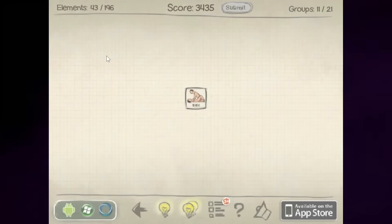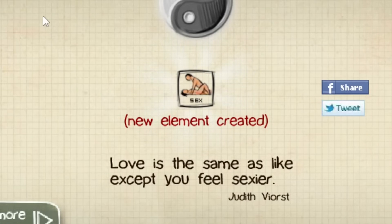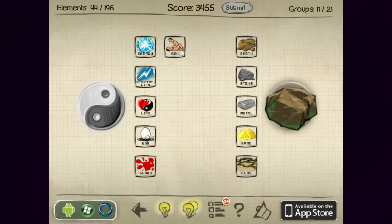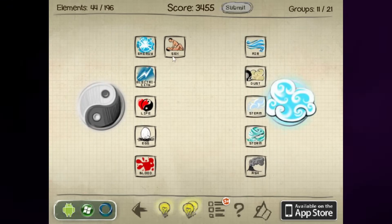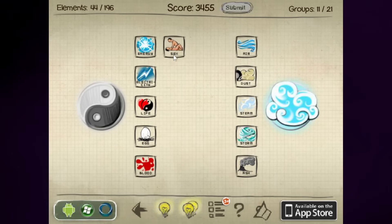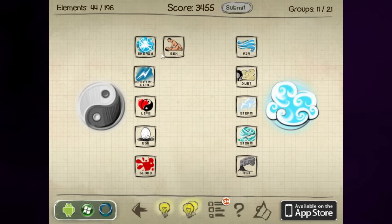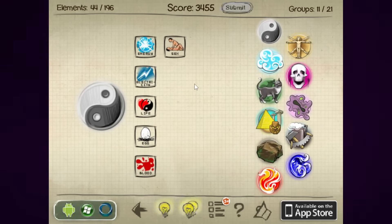Human and human — sex. Now comedy can commence. We have sex. Sexy earth, sex stone, sex metal, sex sand, sex clay. Seems today that all you see is sex in the air, and sex and dust and sex and steam and sex and storm and ash and energy and sex electricity. Sex life. Sex egg. Sex blood — no? No sex blood? Damn. People are such prudes.